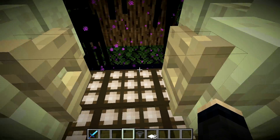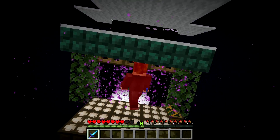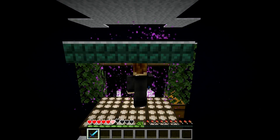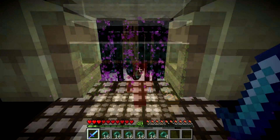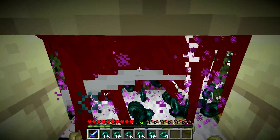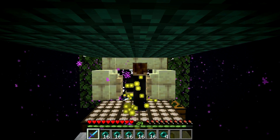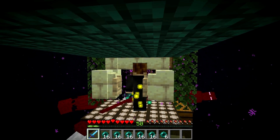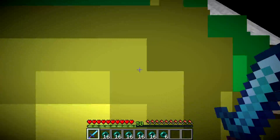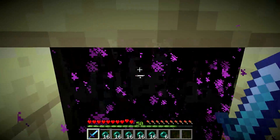There are still weird issues with Enderman AI, probably related to that pathfinding performance issue. If you are only a trapdoor-distance away from them, they don't see you, but they still seem to retaliate when you attack them. Moving the player position a wall's width away from the kill chamber solves that. Another issue is that when Endermen are hit, they teleport to the void, which has the annoying side effect of pushing the player along. A simple cage with walls and a fence gate for the player is sufficient — but unfortunately necessary.